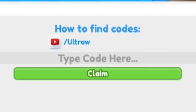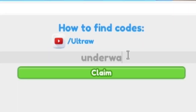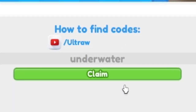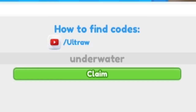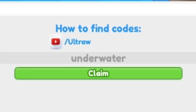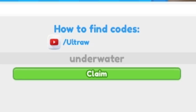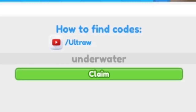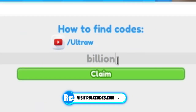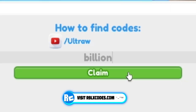The first code today is 'underwater' — U-N-D-E-R-W-A-T-E-R. Click claim and redeem. I've already entered that one. Next code is 'billion' — B-I-L-L-I-O-N. Redeeming that one now — this one gives you the balloons arc, which is nice. Before I get into more working codes, if you haven't entered my daily Roblox giveaways, they're completely free — just like, subscribe, and comment your Roblox username.